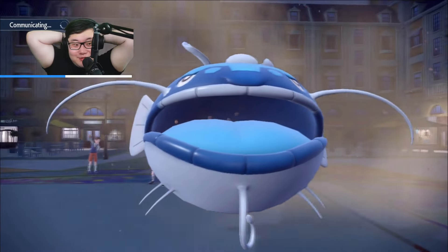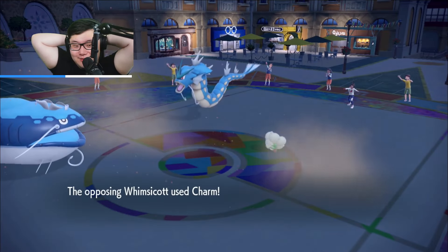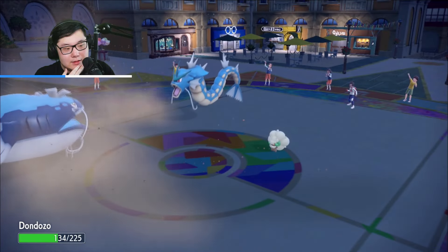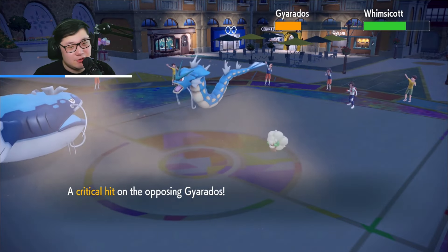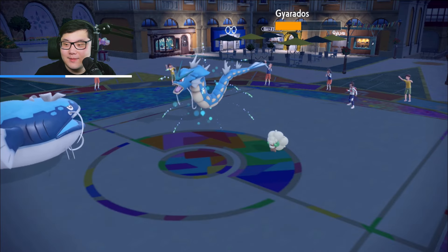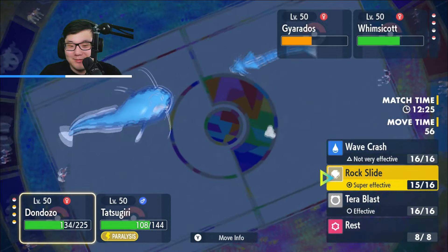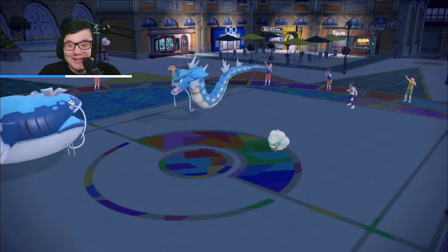If the Gyarados doesn't have Protect, it's a lot harder for them to maneuver. They do have Charm — yeah, that's annoying. But we do have Rock Slide. Good damage into Gyarados — was that a crit? I'm actually shocked that was a crit. This might get awkward. We might have had to hit one of those Hydro Pumps. I figured we'd hit a Hydro Pump on Whimsicott and we were fine. And now it's getting a bit awkward — we kind of need to build up damage earlier.